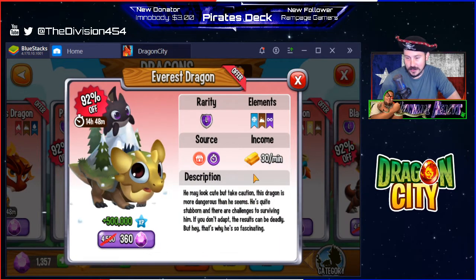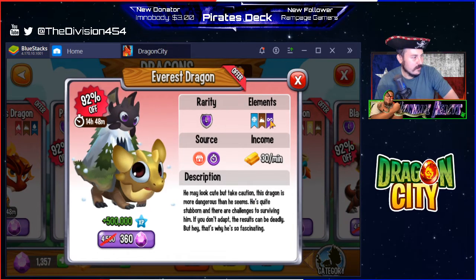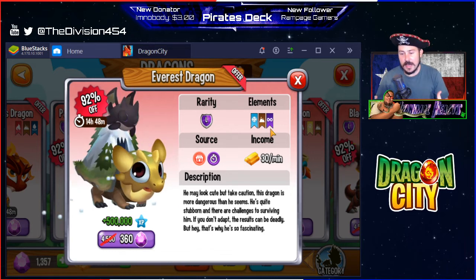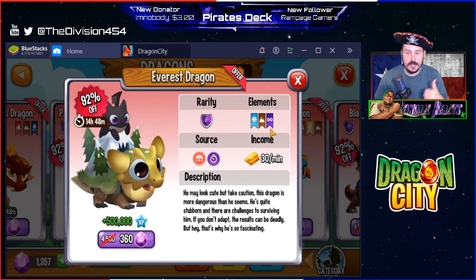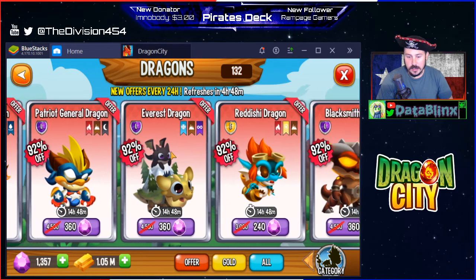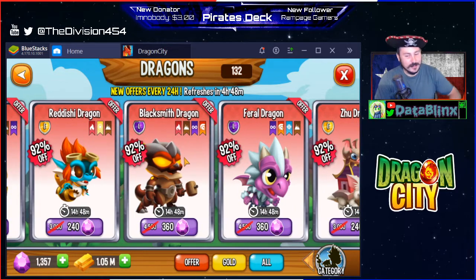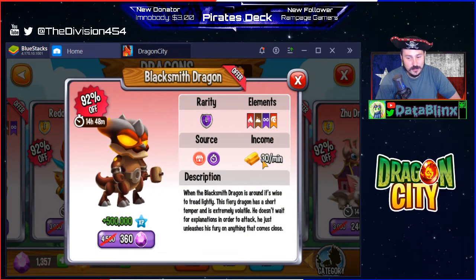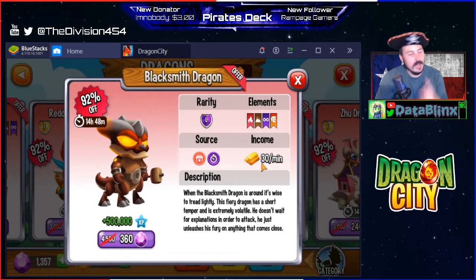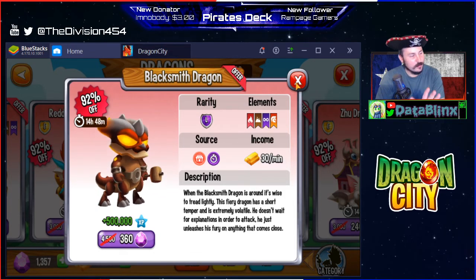Next one is the Everest dragon. He may look cute but take caution — we've got ice, terra, and some other element I'll have to look into. Maybe we should go for a dragon that has elements you can't normally obtain, so when we breed dragons together we can get those elements — great idea. Both are 360 gems. The Blacksmith dragon — I've been eyeing this one. He has four elements and is legendary, normally four thousand gems. This would be my pick; I definitely want to buy this one, but ultimately it's up to you guys.